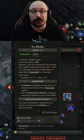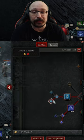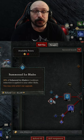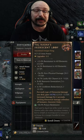Ice blades gives you vulnerable application, it can lower its own cooldown, and it can lower the cooldown of all of your other cooldowns. Sorcerer is kind of built around its cooldowns, and now you know how to take advantage of that.